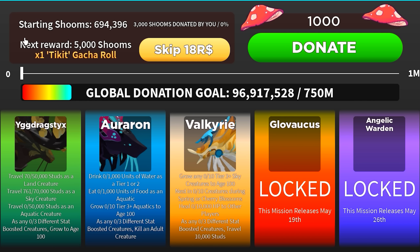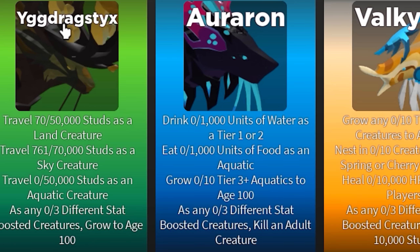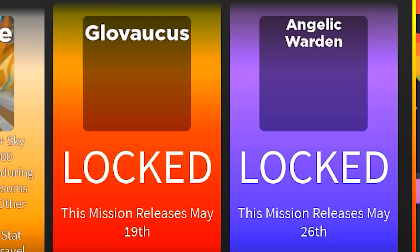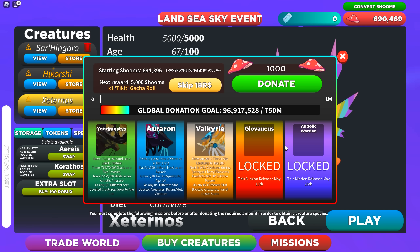Every time you donate Shrooms, you will get rewards — it tells you what the next reward will be. If you own enough creatures in the game, you'll also be able to unlock missions for the previous LSS event creatures like the YGG, Auroron, and Valkyrie. There will be two upcoming new creatures called the Glovacus and the Angelic Warden, which will release on the 19th and 26th of May.